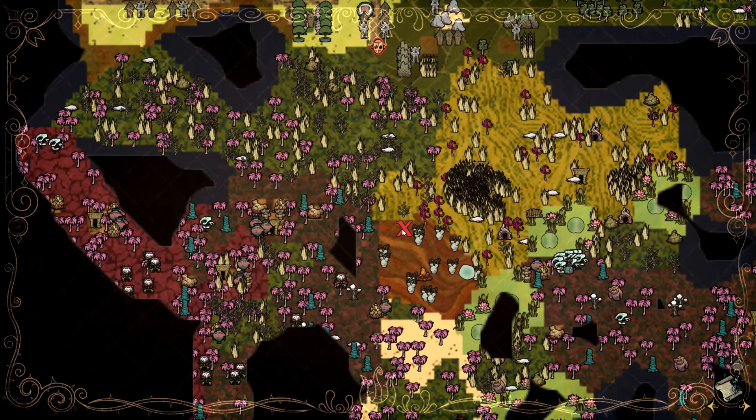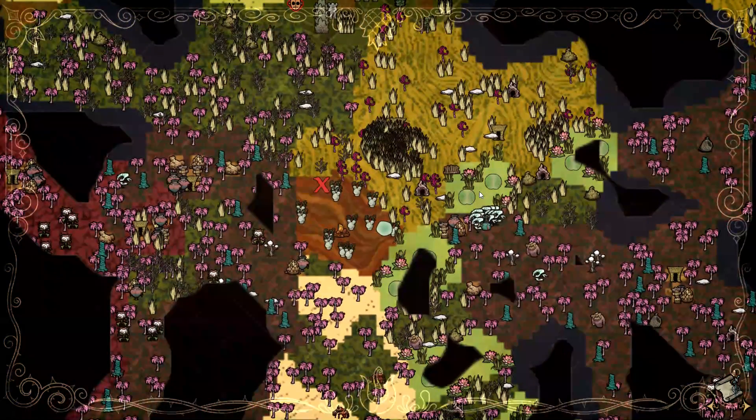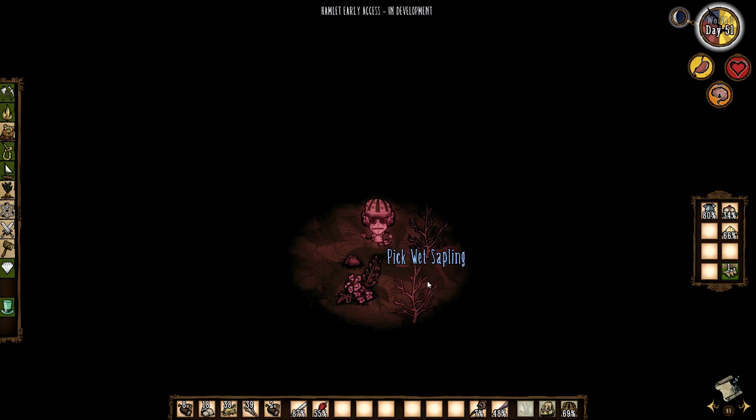We didn't dig up the thief's cache either, so we're going to go dig that up first. Then we'll check out how our plants are growing and see whether we can get any nettle off of that, because we're going to need it for the next season. And then I think we're going to get focused on trying to get some oinks so we can try to become a little bit more rich than we are currently.